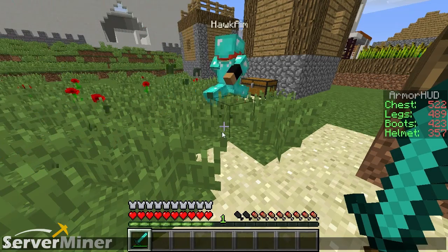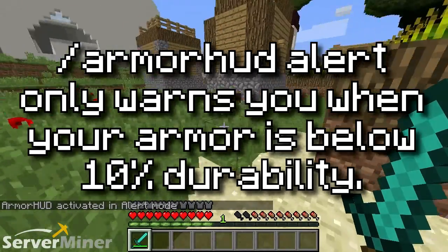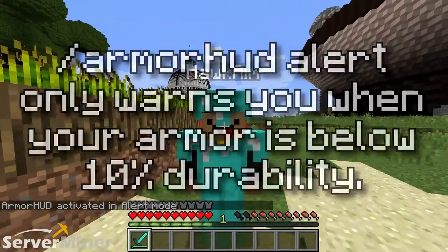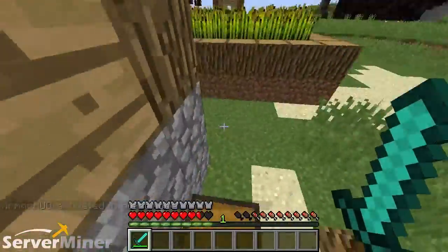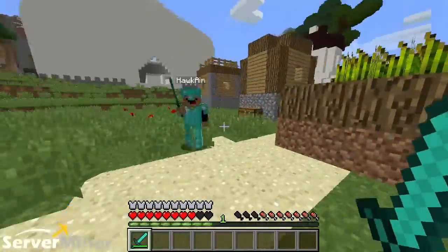The next command on the table is /armorHUD alert, alerting you only if you have armor below 10%, meaning that you're going to lose it if you get hit. But anyway, you get the point. If you're about to lose your armor and your durability is going down, it's going to let you know.